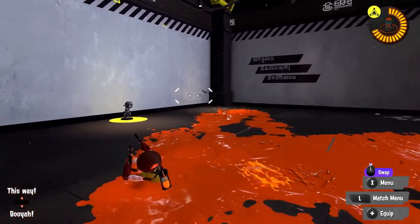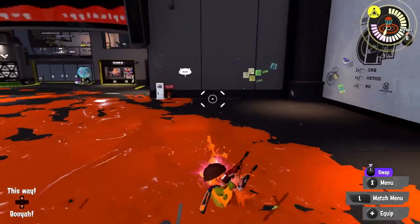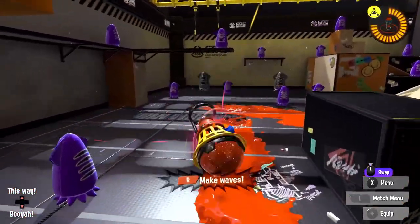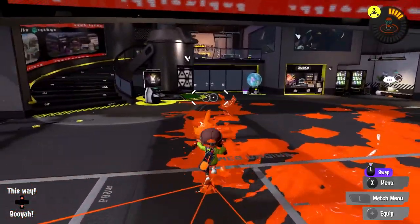The Duel-E Squelchers have a huge range to them, which is really nice. We still get the rolling benefit where we can just roll, move around, and dodge. That can be very useful. Then we can get way over this way, activate our Wave Breaker, and throw a Splat Bomb. Pretty simple setup. I think we're good to go.